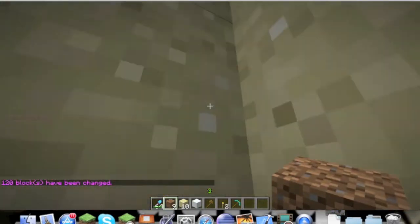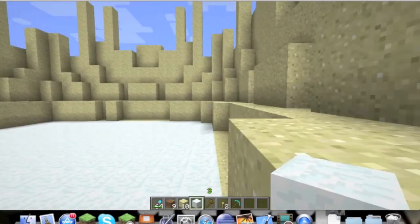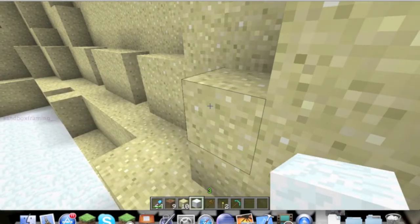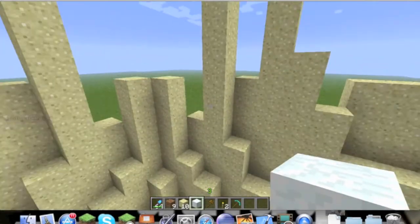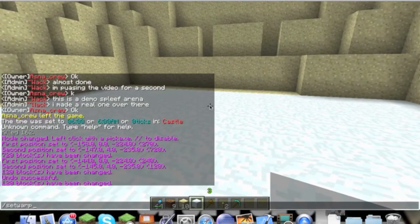I'm not going to show you the second layer split around because that was just one of the other admin's ideas. As you can see, I am an admin — I changed my nickname to whack and stuff. My in-game name is still whacky. I added a bit of decoration too. Now, what you want to do is you probably want to set warps if you have warps and stuff.